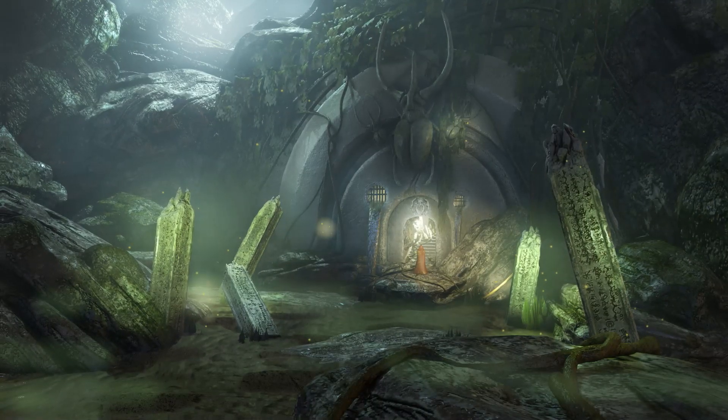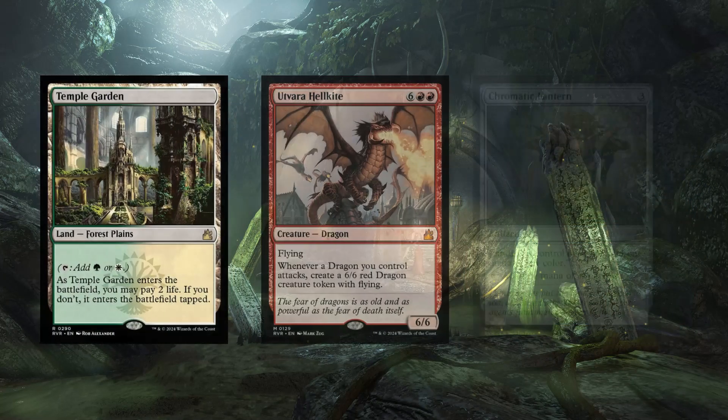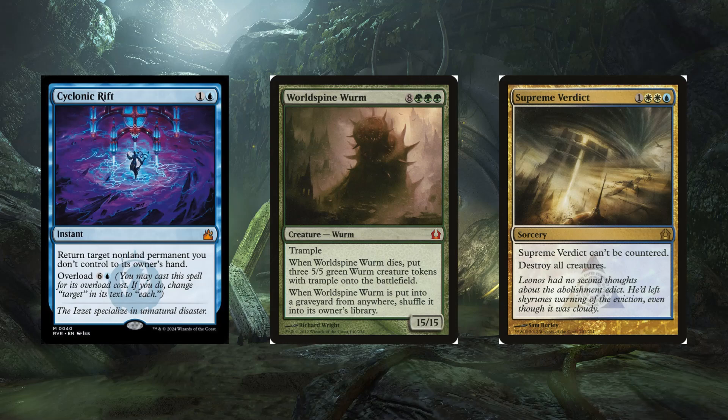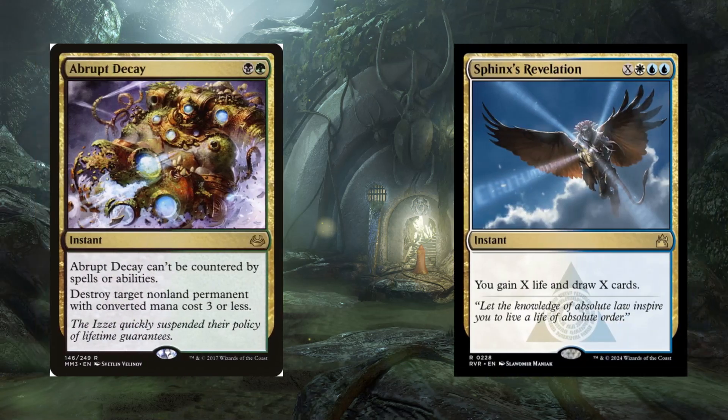We hadn't visited the plane of Ravnica since 2006's expansion, and the anticipation was crazy. Known for its shock lands and the emergence of the Commander format, Ravnica was a beloved setting with high expectations for its return. In 2012, Return to Ravnica did not disappoint, introducing a slew of powerful cards like Abrupt Decay and Sphinx's Revelation.